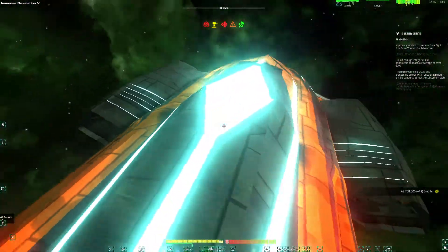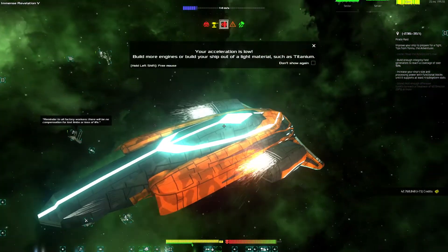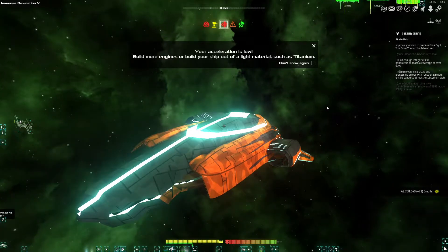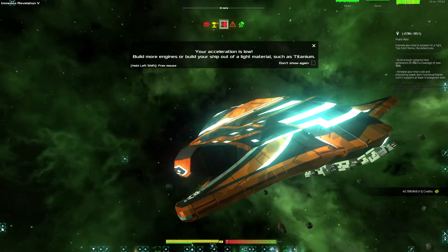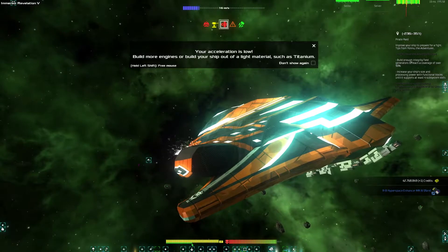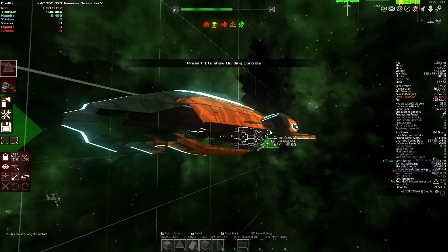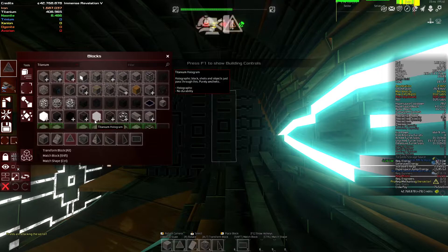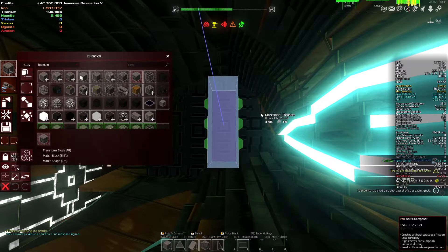We have thrust from engines in this hole here. There's probably gonna be a big engine there. We also have some effects from dampeners. I'll probably put some thrusters behind it as well. Let's actually see if we can do this right now as a test to see if the thruster trail is gonna push through the blocks — a directional one. It doesn't need to be a big one.